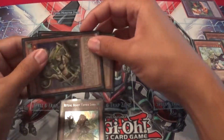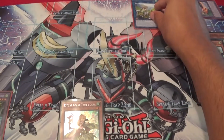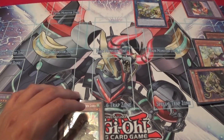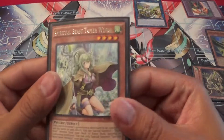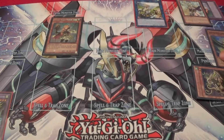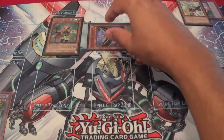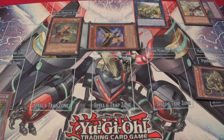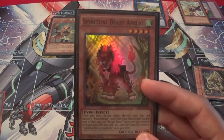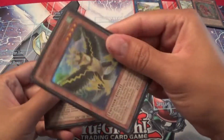Then you would link summon into Chemo Falco. Chemo Falco says if you banish one Ritual Beast card from your graveyard, you get an additional normal summon — so I'd banish the Window and summon Laura. When Laura is normal summoned, you get to special summon a Spiritual Beast from your graveyard. Then you can use Canahawk to banish a Ritual Beast monster from the deck — I go ahead and grab a Paleo.